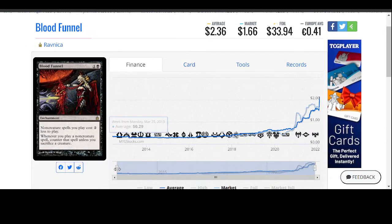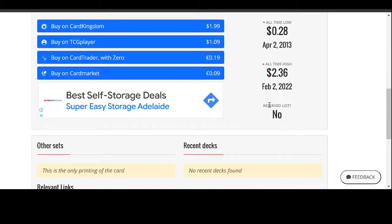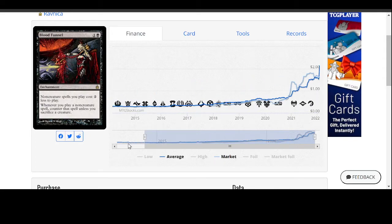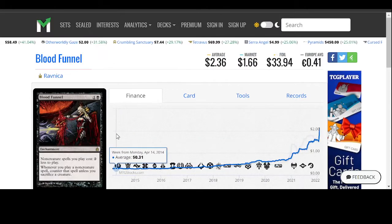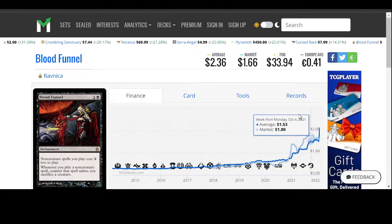Blood Funnel from Ravnica — something that isn't really old school, well, actually it is old school, but I remember playing Ravnica so it doesn't feel too old school for me. It's a really hard card to play with. Non-creature spells you cast cost two less to play, but whenever you cast a non-creature spell, counter that spell unless you sacrifice a creature. Is there a true benefit here? Maybe if you're pumping out creatures. But it doesn't make it two less for each creature you sacrifice, which would make it more powerful. Blood Funnel has never been reprinted — it used to be 35 cents and now it's sitting at almost $2. Kind of cool.